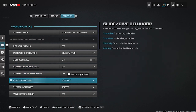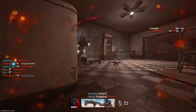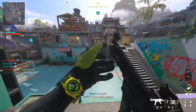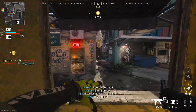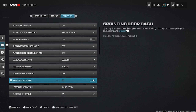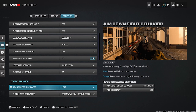The slide and dive behavior is a bit weird — I have it on slide only and even then there are occasions where I still dive somehow even though I disabled it. The movement in this game still needs a little tweak; they're not trying to have it exactly like 2019 but they got it pretty close. For mantle behavior, you want that on mantle only, because if you do movement-based you're gonna be doing pull-ups and you don't want to be working out in the middle of a gunfight. Slide cancel sprint you obviously want on, and aim down you want on hold.